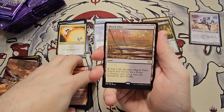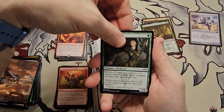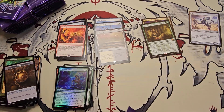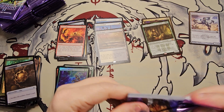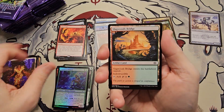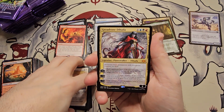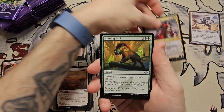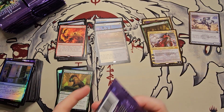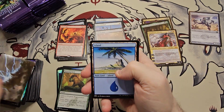Spreading Insurrection. There we go — our first fetch land, Marsh Flats! Probably eight to ten bucks but we'll take it. Aquarian Ranger, Chatterstorm. Timeless Witness — that's a great foil to get in the uncommon slot, probably a couple of bucks. You guys remember when Marsh Flats was like 35-40 bucks and it was the cheapest fetch land? They'll never touch that again I don't think. Abiding Grace. We got another mythic — Giada. Hunting Pack, Abundant Harvest, a Step Through — our mythics have been very lacking so far.